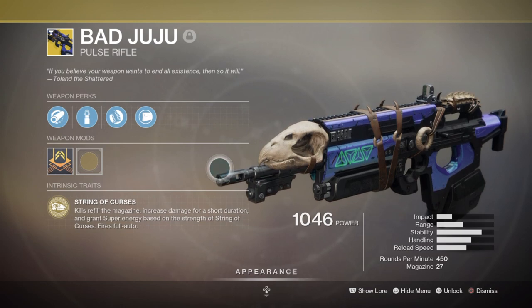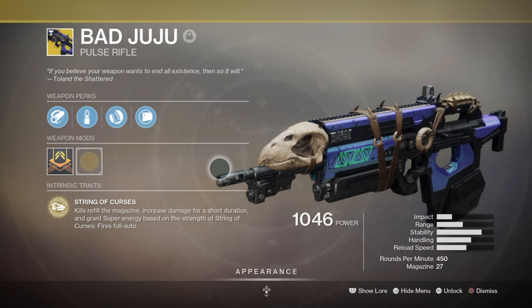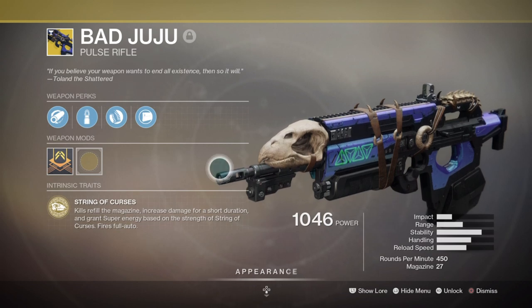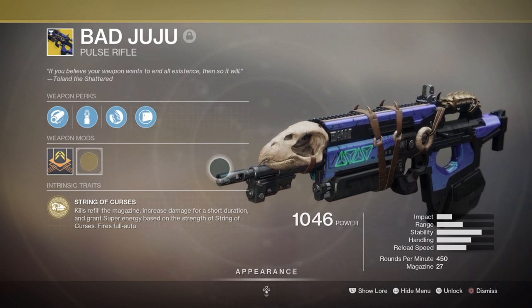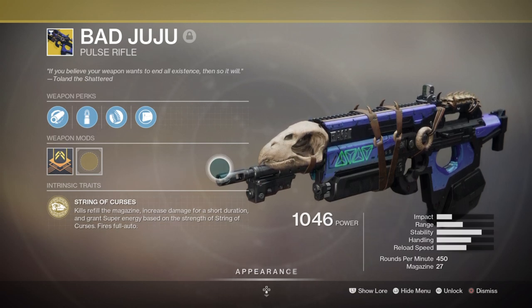I was originally going to use a masterworked AR with the Demolitionist perk, but using Bad Juju is better as I'm getting more bang for my buck, plus it leaves me free to choose whatever secondary I want as long as it has the Demolitionist perk. If you don't have Bad Juju, I'd advise getting the Nornir AR with the demo perk and masterworking it so you can generate Orbs of Light. Generally any masterworked weapon with a Demolitionist perk should be fine to main in this build.